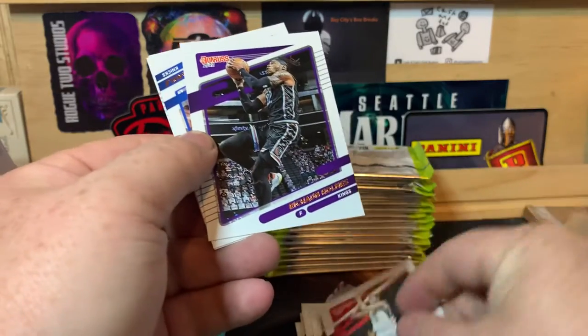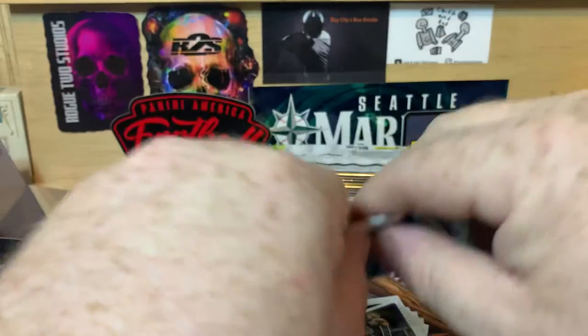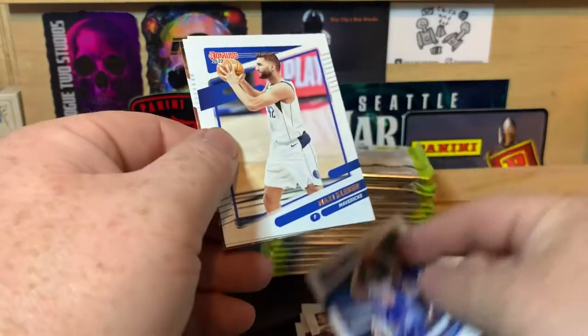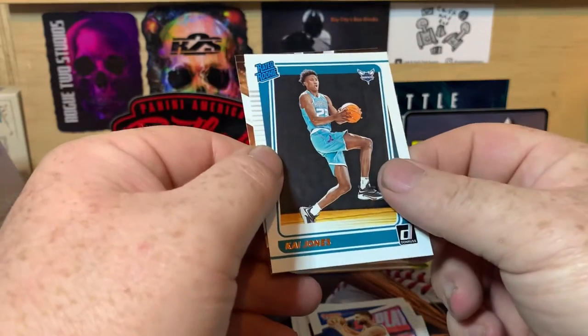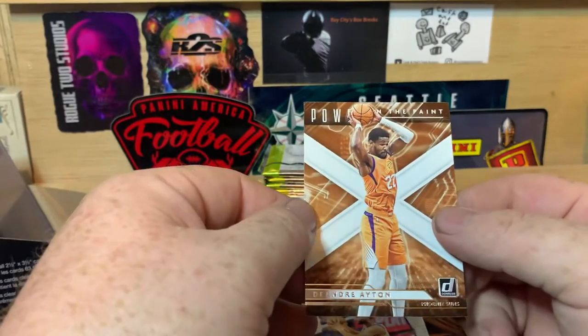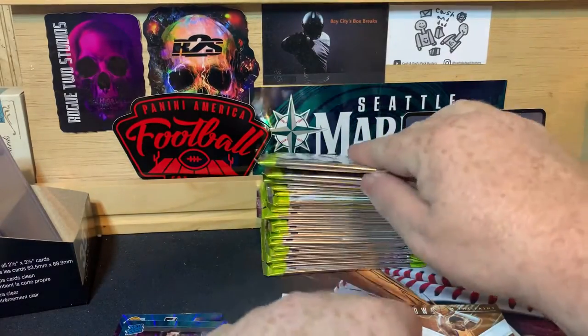We got Davis Burtons, Rashaun Holmes, Julius Randall, Maxie Clever, Kai Jones, and DeAndre Ayton. Power in the Paint insert.